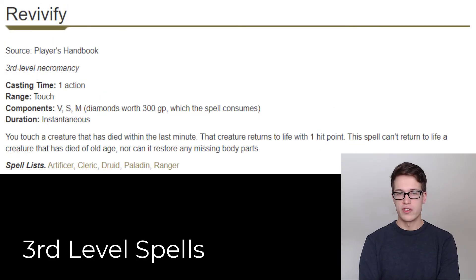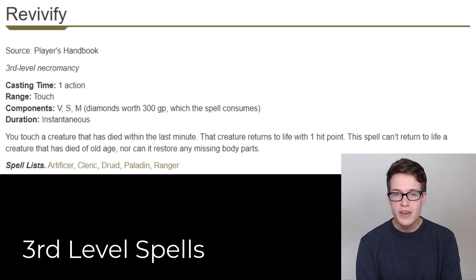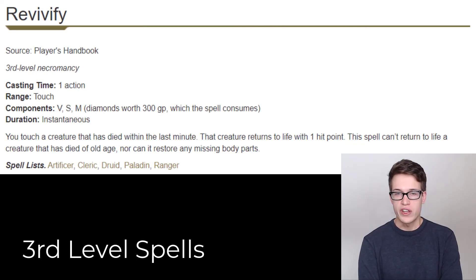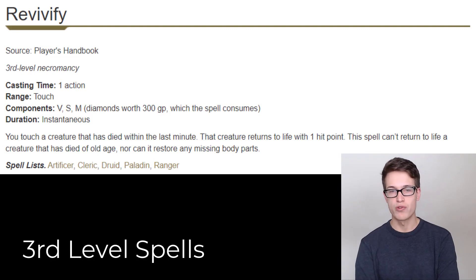I wouldn't put Revivify on the list of the best spells to give out because it is not going to be used very often — how often is somebody dying that you have to revive them? There are other spells they're going to use more often. And secondly, because this spell specifically ignores the material components for spells, it's really good for balancing reasons to just not give out Revivify as one of the Damagoth spells. However, if you as a DM want to give your party a way to cast the spell, maybe make the cost of casting it through this pact more than just the 2d6 damage. This has been my analysis of the Damagoth's Pact of Pain and which spells would be best for him to give out to his pact members.